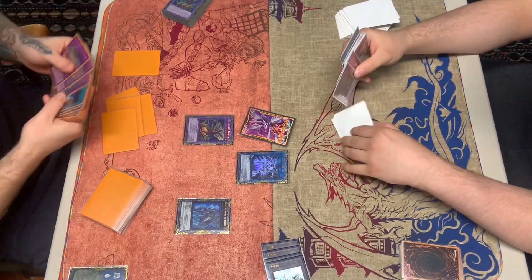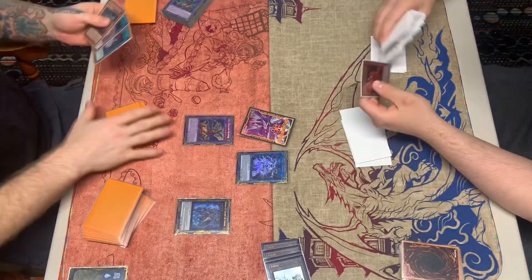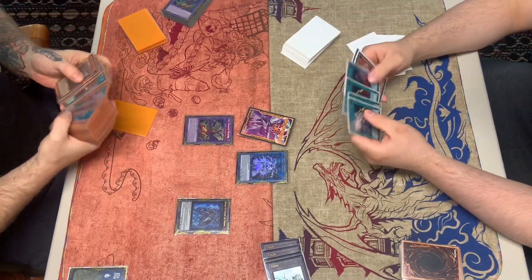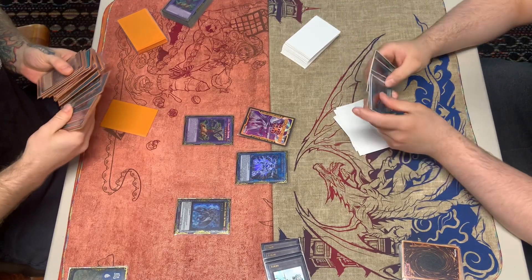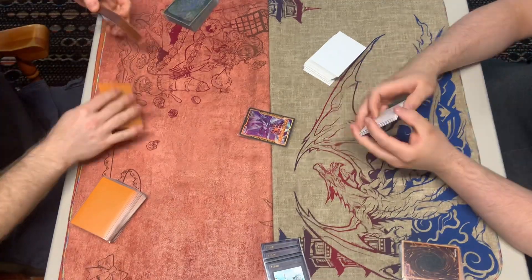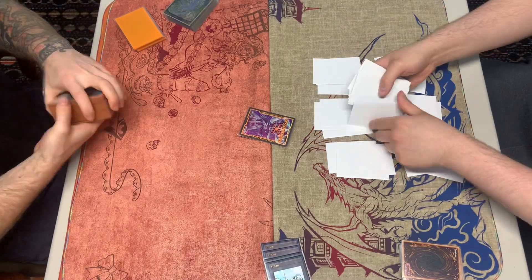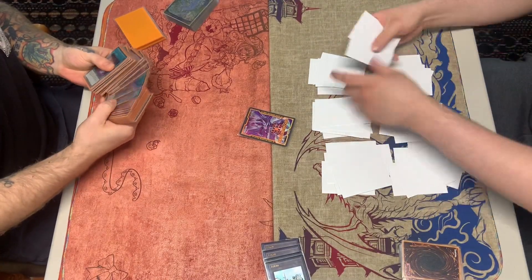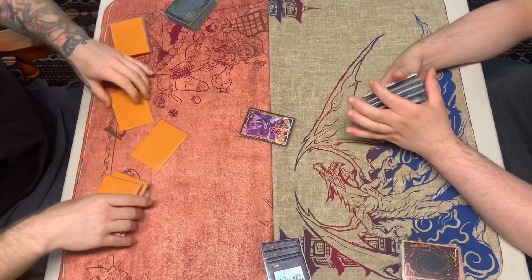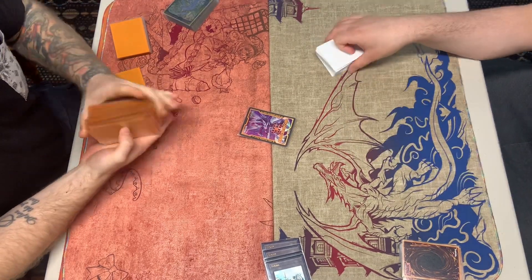For Game 3 we slide in Rivalries for going first. I think about it — maybe not the best play against ABC since they're all Machines and a lot of their extra deck monsters aren't. It might slow them down a little if we can lock them into the Fairy token, but looking back at it I probably wouldn't run Rivalries here. It's not great versus ABC.